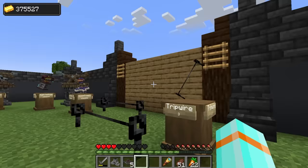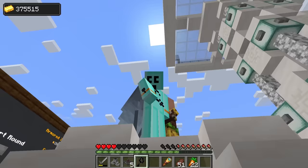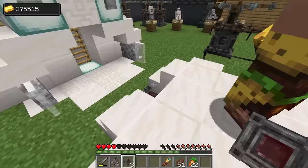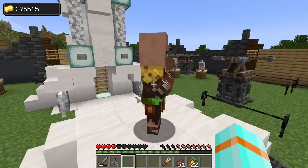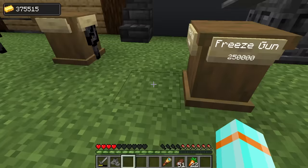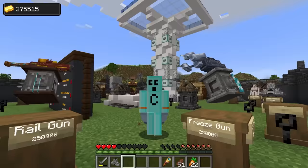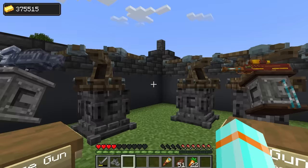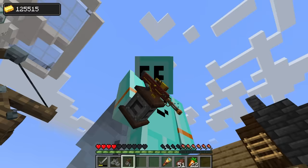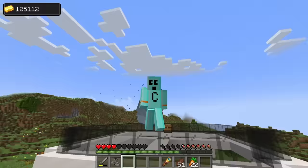There also might be some specialty mobs that can only be seen in certain ways - we gotta watch out for that, and we'll put up some defensive landmines for Jeremy. I've got a tough choice here - I can buy a freeze gun or I can buy a rail gun. They both cost the same. What would you buy? Comment down below. I think I'm gonna choose a rail gun - I don't know why, but it just sounds awesome. It's like a monument for destruction, man. We shall put you right here.